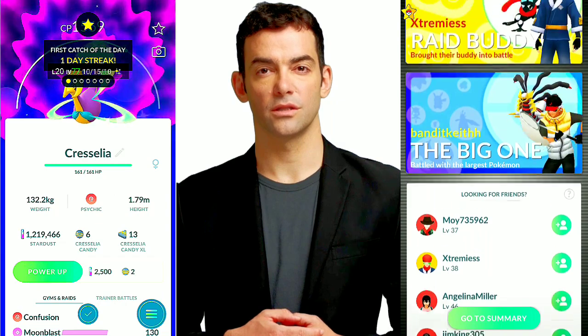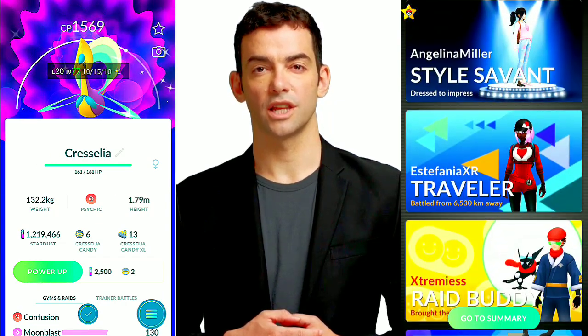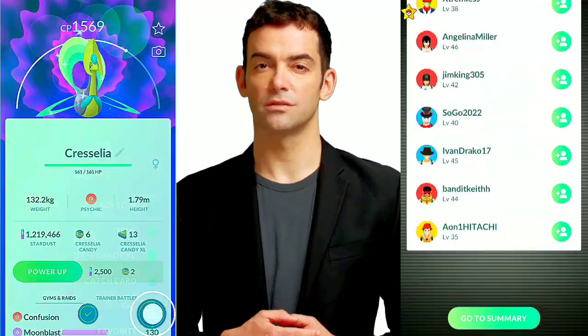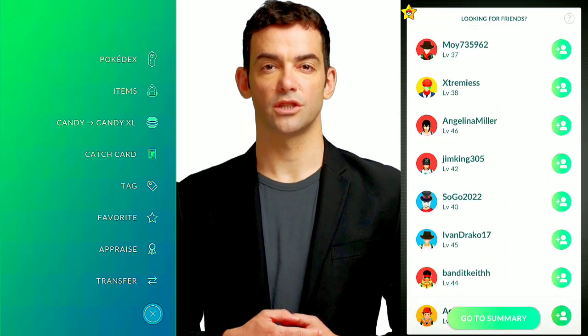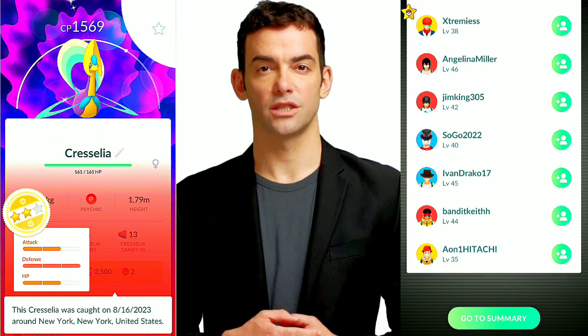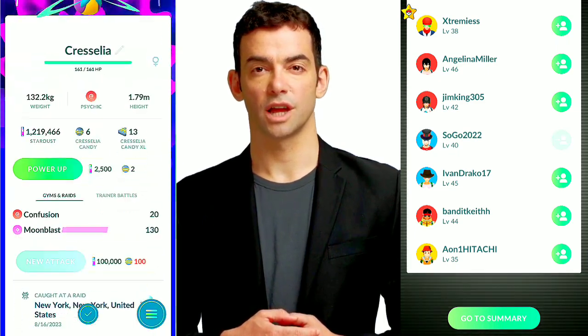8. Use Curve Balls — Curve Balls grant an extra catch bonus. Spin the Poké Ball before throwing to curve it. 9. Be patient — shiny Pokémon encounters are rare, so be patient and keep participating in raids until you find the shiny Cresselia.